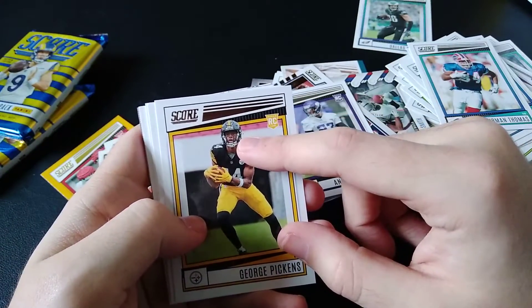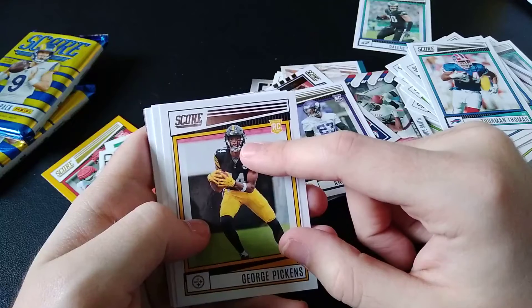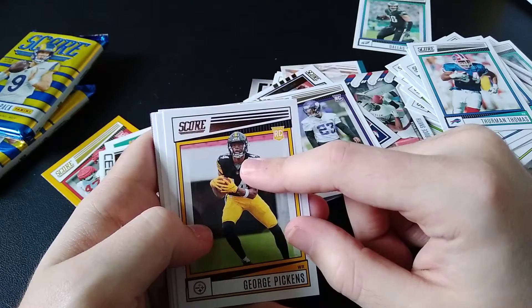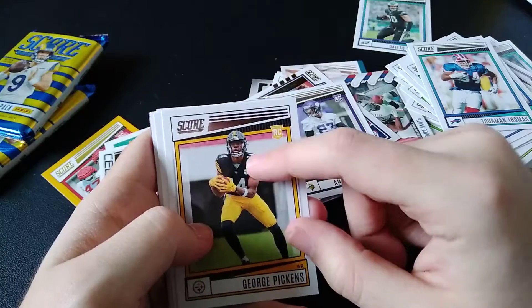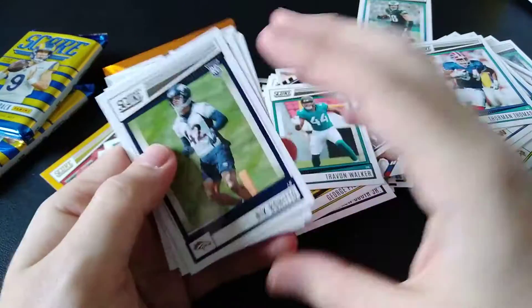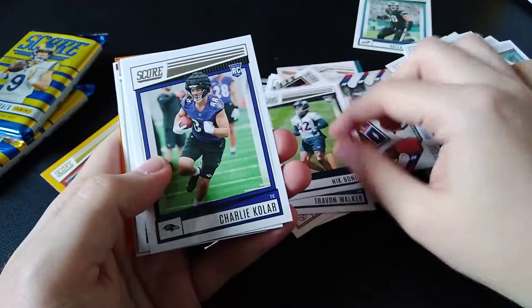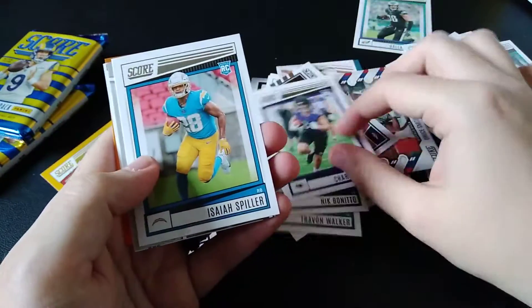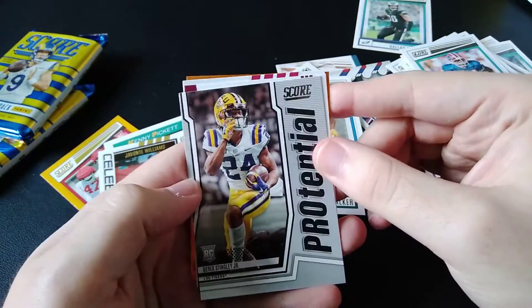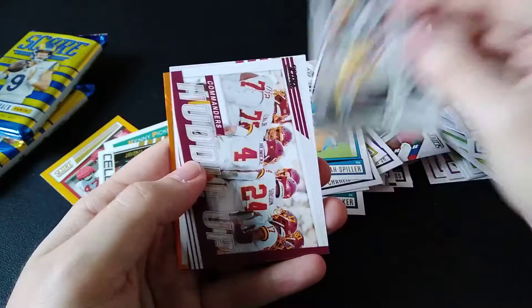I'm not a Steelers fan — I know my family is, except for my dad. When they picked Pickens in the second round, I texted my buddies and family and said he was going to be a good steal for them. And so far he has shown it. Trevon Walker, Nick Bosa, Charlie Kolar, Isaiah Spiller.